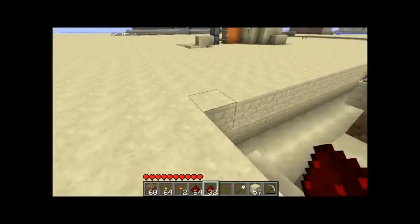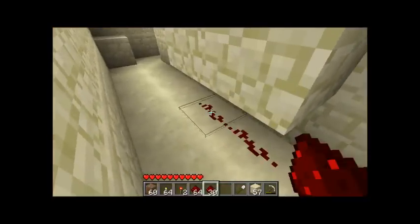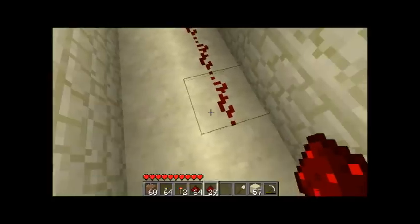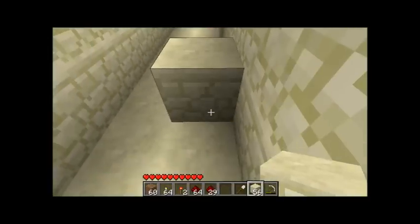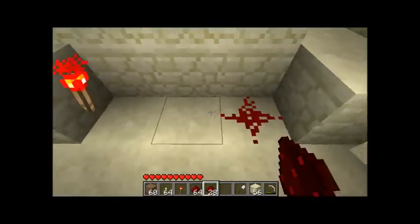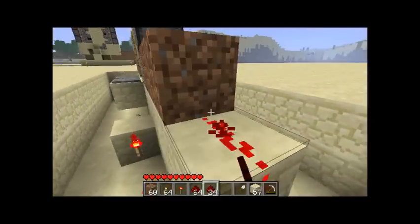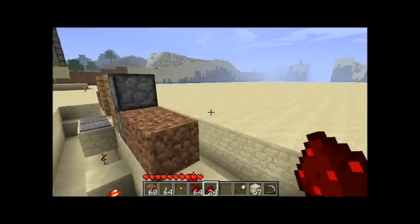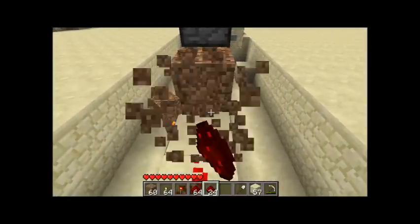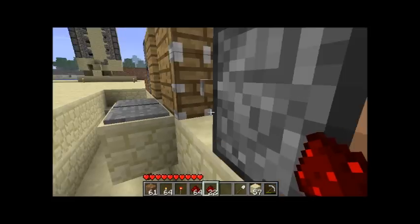The first thing you're gonna need to do is mark out where your two pressure plates are by placing two pieces of redstone right underneath them. You're gonna want to go out one block, place any solid block, put a redstone torch, and all you have to do is send the wire right up to here. And you already have your two pistons extended.